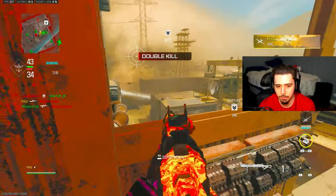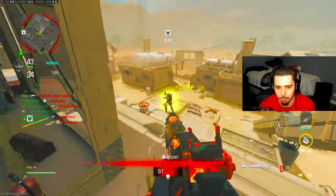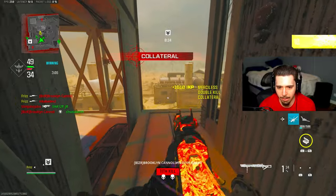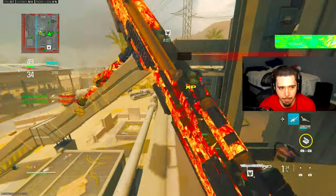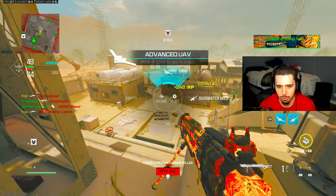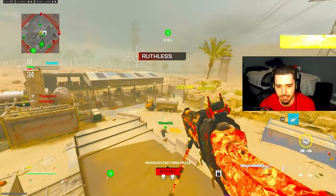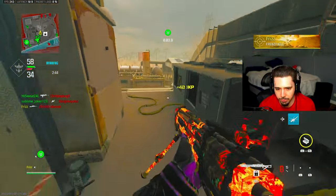UAV up. Good teammate is streaking hard — we needed that. I got my own heli again — that's a good sign; that means we're close to our advanced UAV. Collateral! I missed for a reason so I could get that. He's still inside that building — I don't blame him. Advanced UAV up. I don't care how bad I'm camping — a nuke's a nuke, especially with this. Good luck getting a nuke with this. Now we got the spawn trap down. Do you see that flow state I'm talking about?